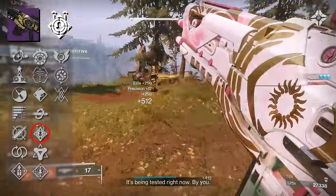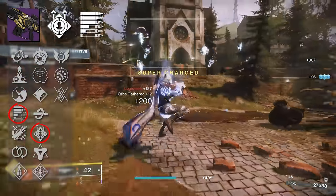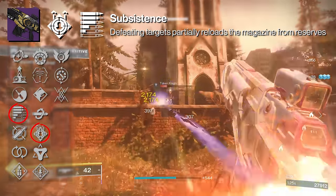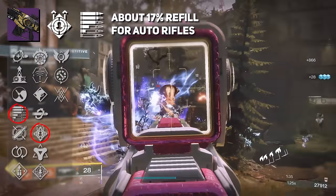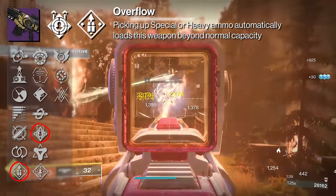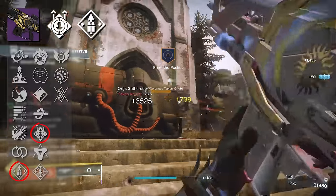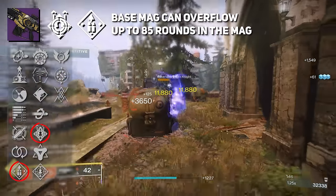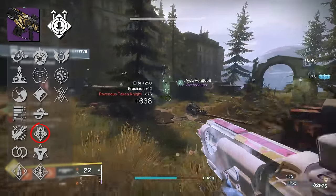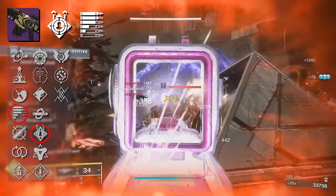Do you burn through ammo pretty fast with Onslaught? Absolutely. Which is why Subsistence is so good for PvE players when pairing it with Onslaught, as each kill reloads the magazine from reserves — about 17% of the mag. Overflow also exists in that third column, where picking up special or heavy ammo will automatically load the weapon beyond normal capacity. At base, you can pump those rounds up to 85 shots. I really like Subsistence, but you can't go wrong with either paired with Onslaught.